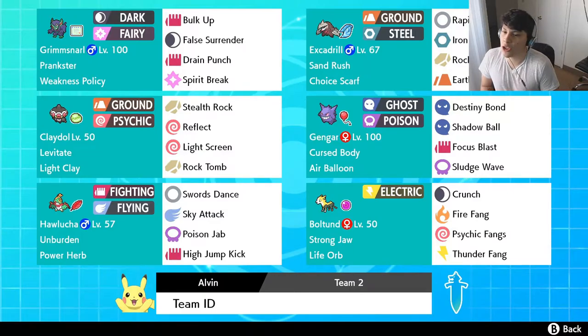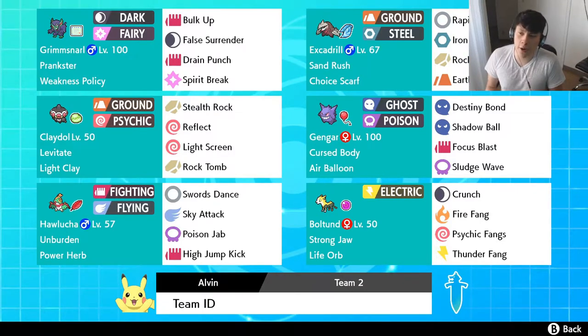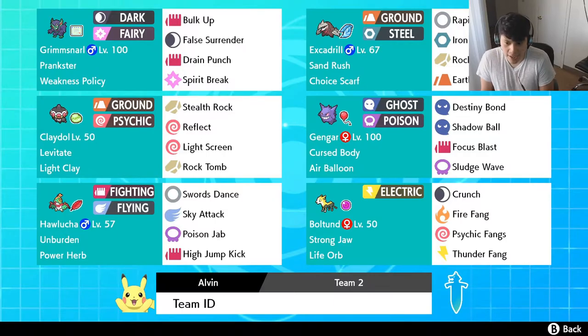Pokemon number 3 is Excadrill — Choice Scarf, Sand Rush Excadrill. I probably should run Sand Force Excadrill in case there's sand on the field, but it never hurts to have a lot of speed. We're going to be clicking a lot of Earthquake and a lot of Iron Head. Rocks here and there for coverage, and Rapid Spin just to get rid of rocks since it really threatens my Hawlucha.